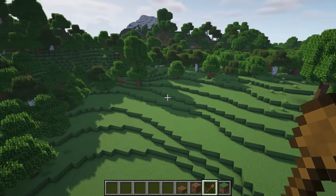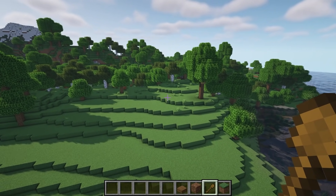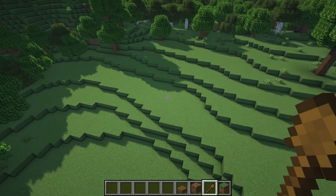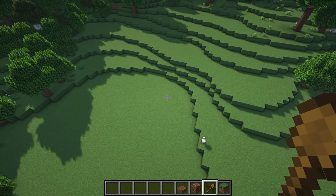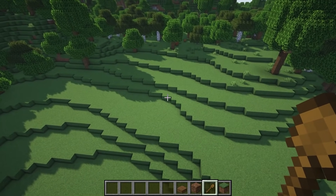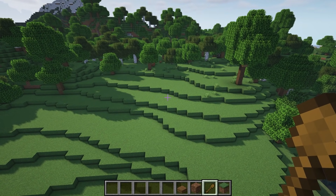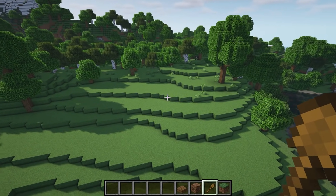Rather than planning out a ton of pathways all over the entire build, concentrate on a small section first. I'm going to start with one little path that comes from the top, comes over this side, down and around, and then a little walkway off the edge down to the lowest level — just one single pathway. That way we can get the pathway in and then work our builds around it, deciding which builds go in which area and whether they fit with the pathway and terrain.